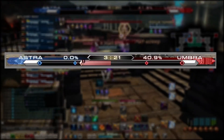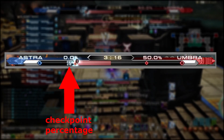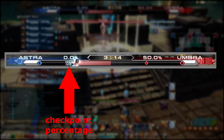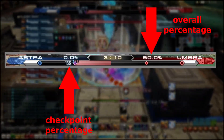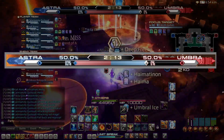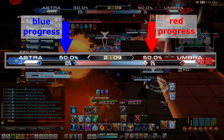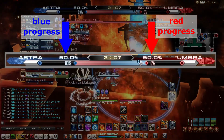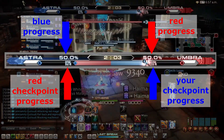The real fun begins when you get to 50%. Here, the enemy team is on the right, and when they hit the 50% point, you'll notice that their percentage of breaking through the checkpoint is on the left. So I have to look on the right for their overall percentage and on the left for their checkpoint percentage, which is really dumb. And it gets even more fun when you have two teams at 50% going back and forth trying to break through the checkpoint. You can't immediately look below your own overall progress to see your checkpoint progress — that's the enemy team's checkpoint progress. Your checkpoint progress is on the other side of the indicator.